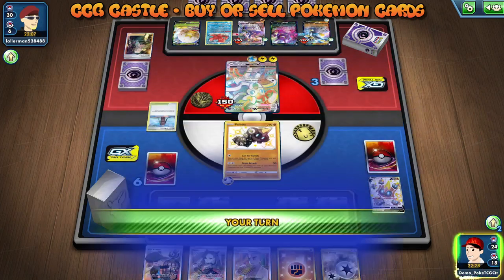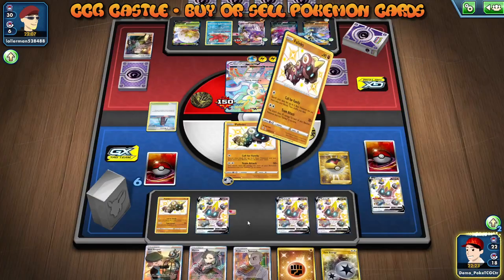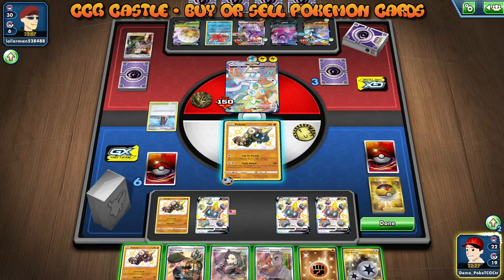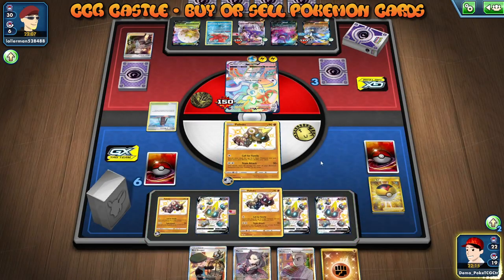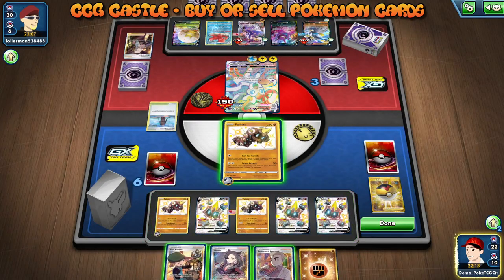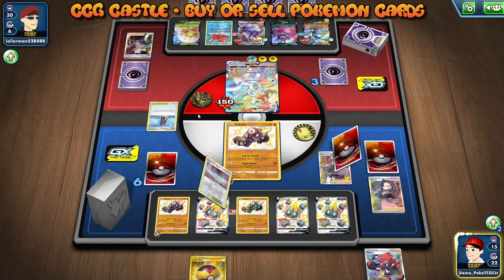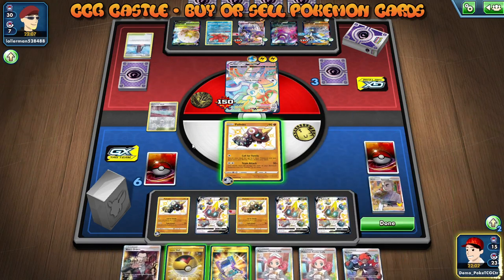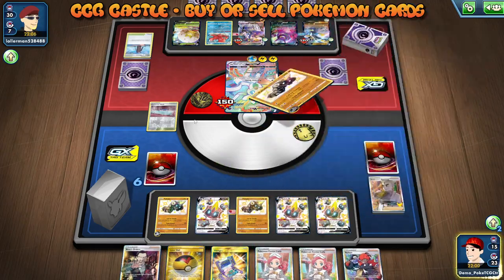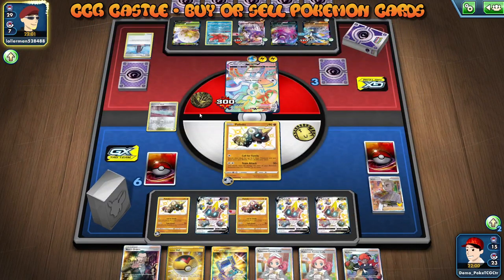That is actually more than enough for the knockout. Let's see what we can find with Level Ball — another Falinks, yes! The question is do I want to put it on the bench — yes I do. I'll throw that Research for seven, maybe I can find a stadium card to reduce damage a little bit, and there's a Raihan for the following turn as well. I think I have a chance to win this game, as long as he knocks out the Sylveon.